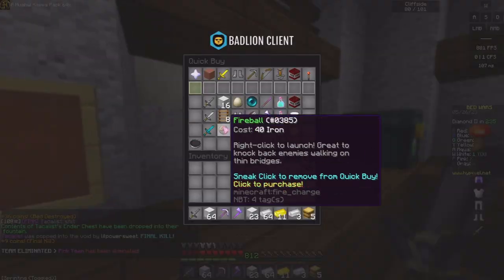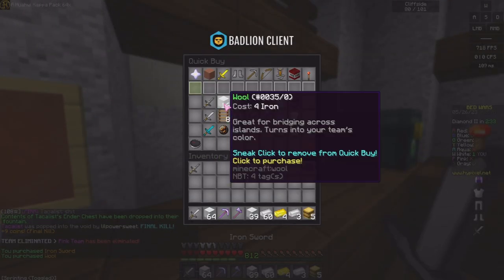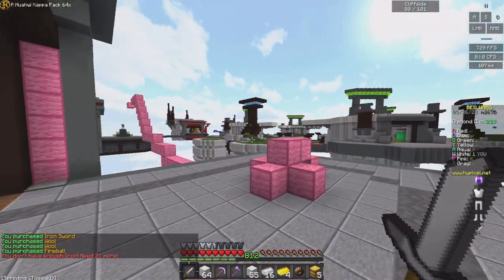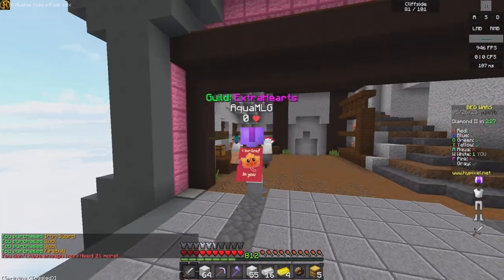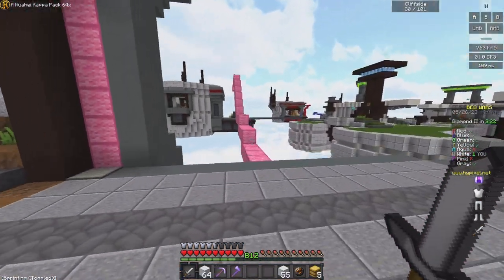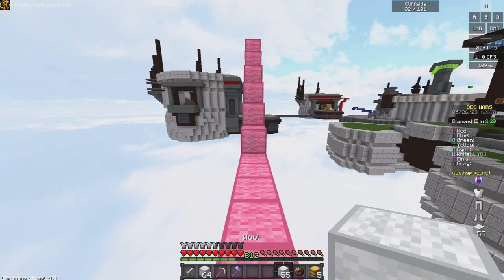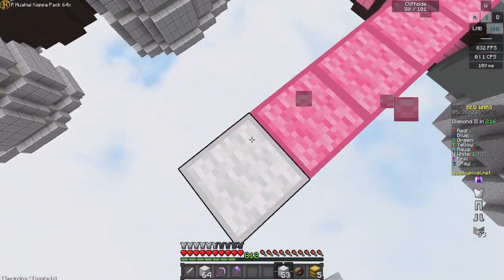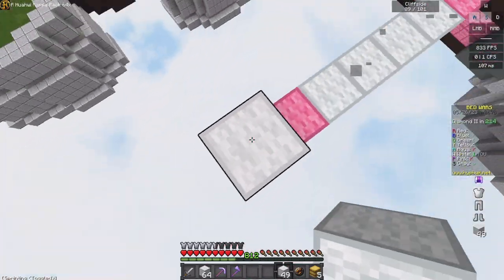RIP to them — they should have been more careful after getting my bed. That was such a weird rush; I don't think I've ever been rushed that way on this map — that is a first for me. Okay, I hope that gray team don't have a fireball. They're bridging to middle — they're going back to their base. They might not have a fireball, we just gotta hope.